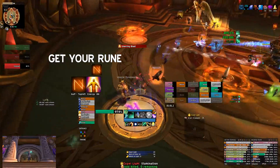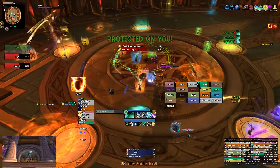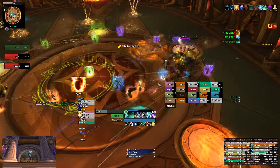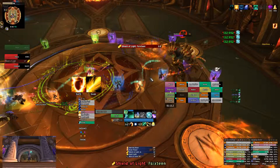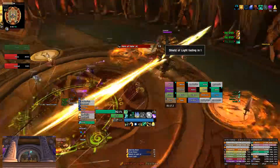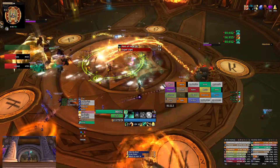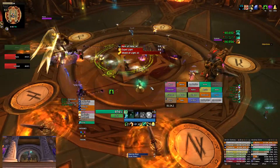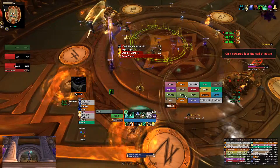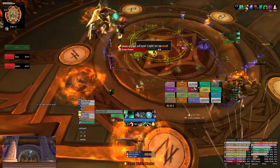Doing some healing there. Roll is super helpful — got to my rune plenty of time. Was able to pop Mana Tea here and get out some initial Enveloping Mists, and then was able to put a Vivify or two during it to get that double mastery proc. I did pop Yu'lon going into that — probably should have popped it about 15 to 20 seconds earlier. You kind of want Yu'lon to get out there and get healing while there is stuff to heal. The first Unerring Blast is a good place for it.